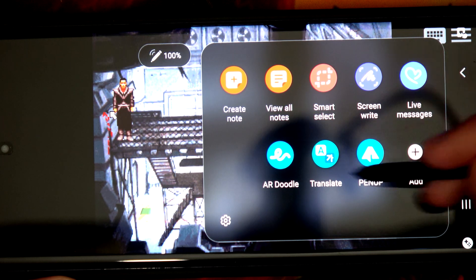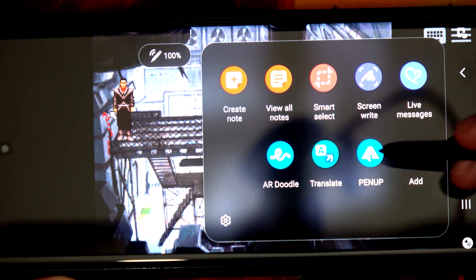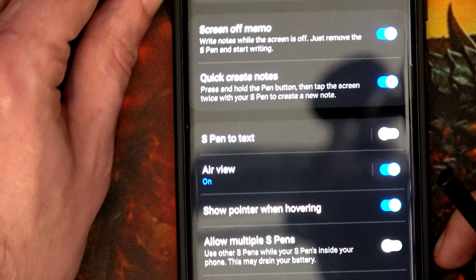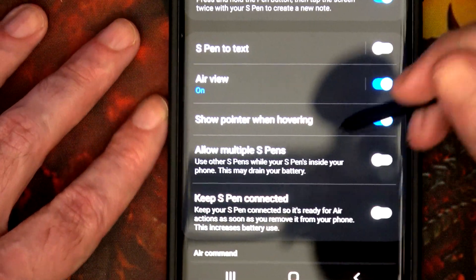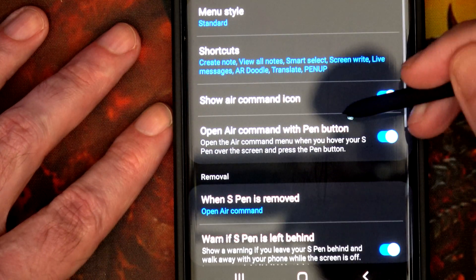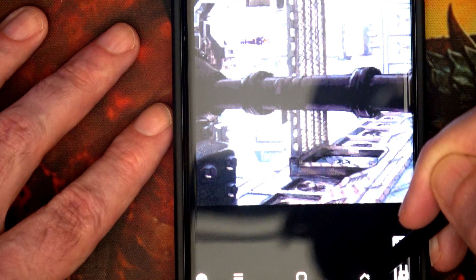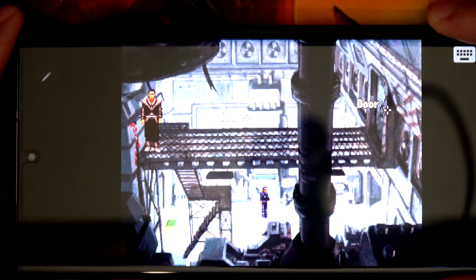If this is happening to you — it might, it might not, depending on your settings — press the cog down here. We need to find a particular setting: 'Open Air Command with pen button' — turn that off. Press back and go back to the game.